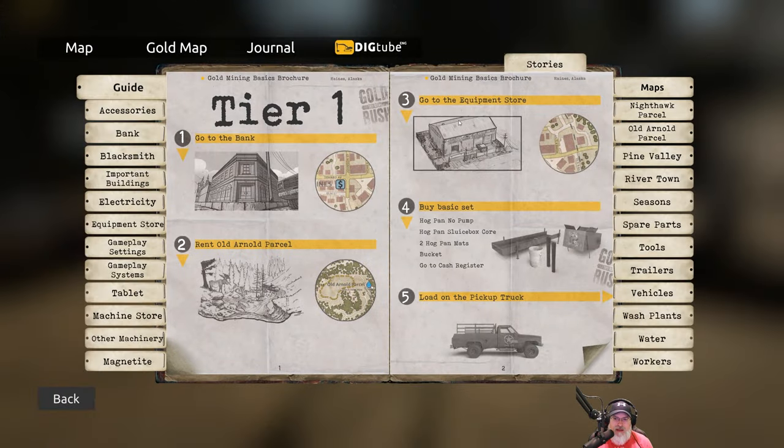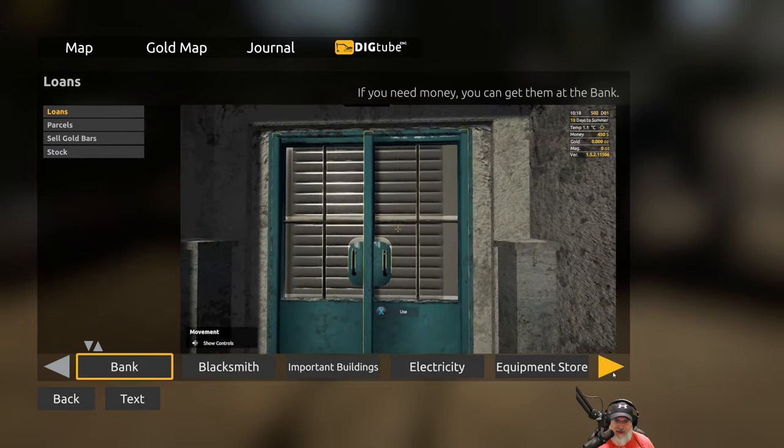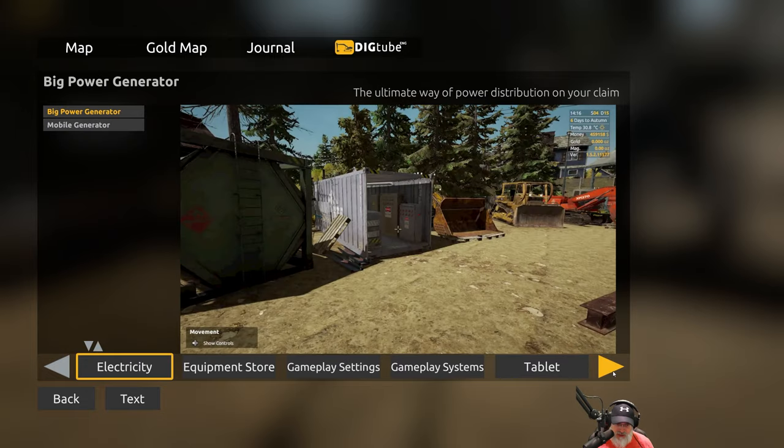I think there's a drill that we can get — we can even rent or lease it — and what that does is it takes samples and gives us an idea of how much gold is in each one of those grids.